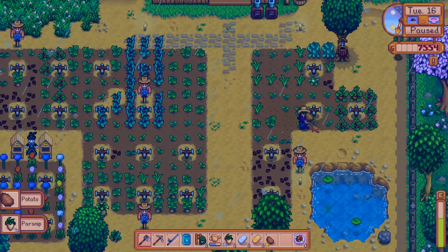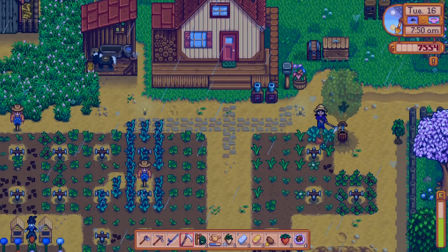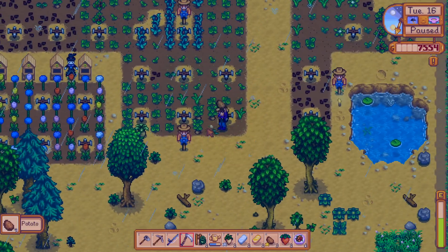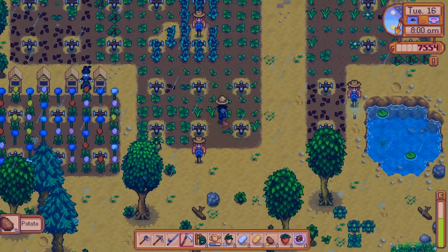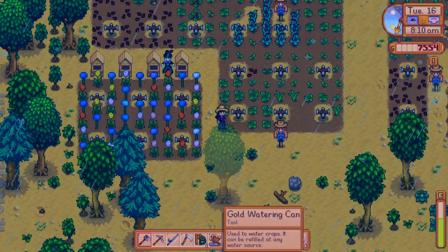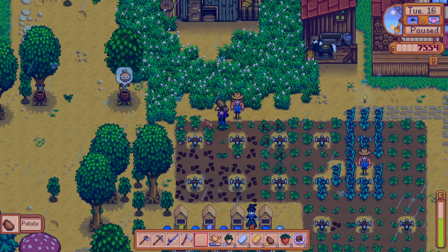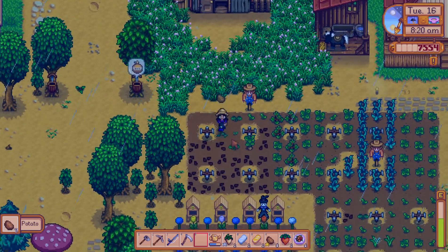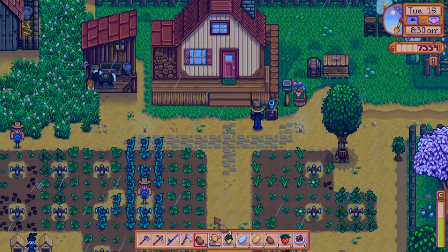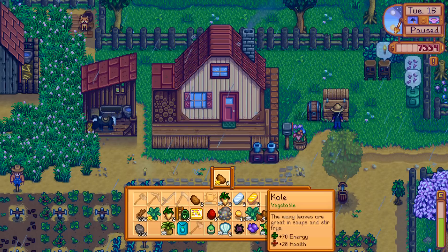It does look like we have some parsnips and potatoes. I have a little bit of kale here and some strawberries there. Potatoes are amazing because we're able to get so much from them. I've been planting potatoes all over the place — you get so much money for them. So we want to get the normal potatoes and turn some into seeds, then the rest can make us money. I'll just go ahead and sell the kale for now. The strawberries I might want to turn into seeds and put inside the greenhouse, so we'll keep those for now.